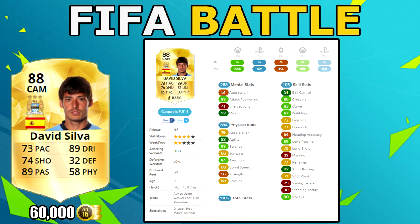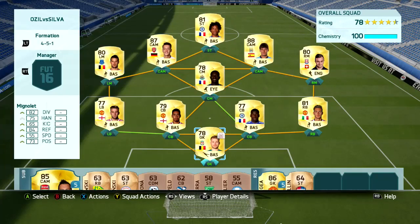Before we go into gameplay, here's the team I built - a BPL team with Simon Mignolet, Luke Shaw, Chris Smalling, Kurt Zouma, Matteo Darmian, Shaqiri, Silva, Ozil, Sissoko, Mirallas, and Remy in a 4-5-1 formation. This actually turned out to be a pretty bad formation decision, as you'll see in the video.